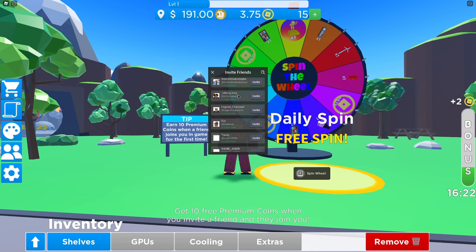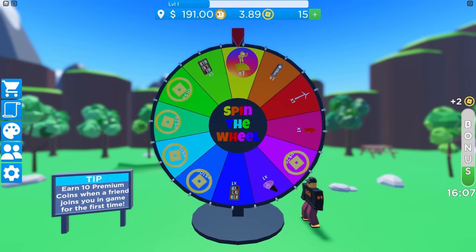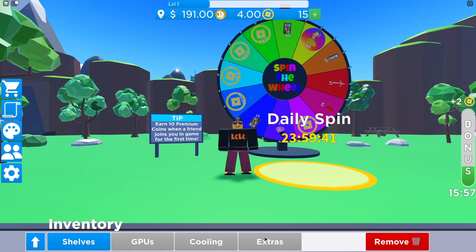Invite them all and you will get 10 premium coins when they join the game for the first time. Also, don't forget — every day you can spin this wheel for a chance of winning premium coins or in-game items. You can even win the Dogecoin statue. I'm going to explain what it does and another way to get it later in the video.